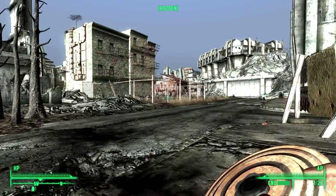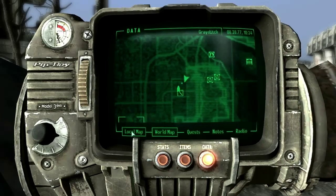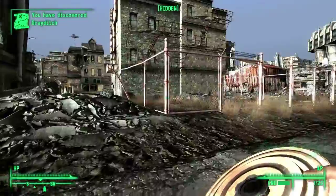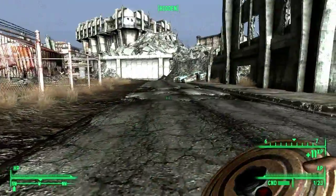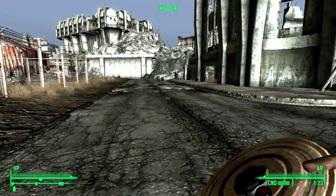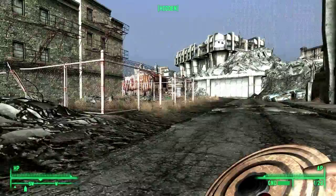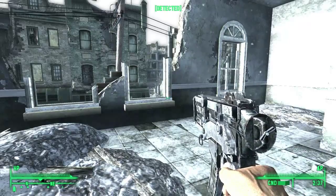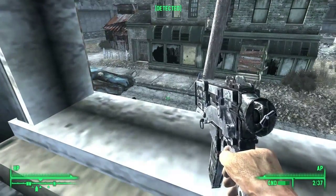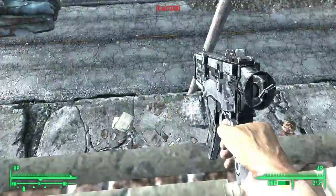Which way are we going? We've got to go this way for the map. We haven't got too far to go. So what I'm going to do now is pop back to Megaton quickly and free up some inventory room. Okay, dropped off all our stuff and I'm back in Grey Ditch, just taking out some ants from my little viewpoint. We've just got to find where all these guys are.